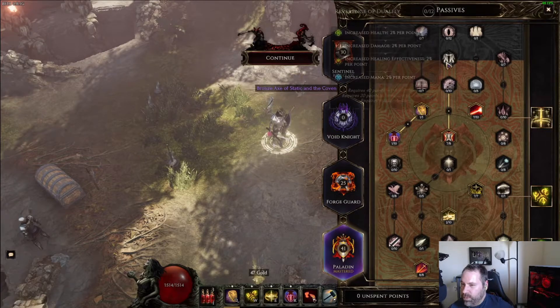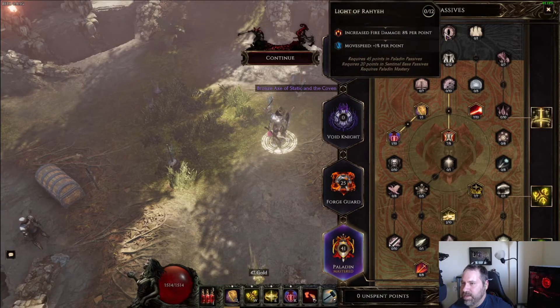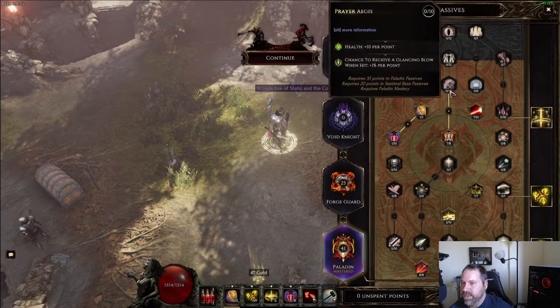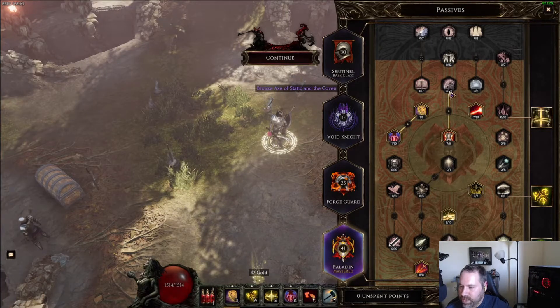From there I'll probably take Reverence of Duality or Pair of Ages for health and endurance, which should pretty much cap me — I think I'm at around 88 to 90 passive points right now. Once you get to the point I'm at, this build is a monster. Everything else is just icing on the cake.